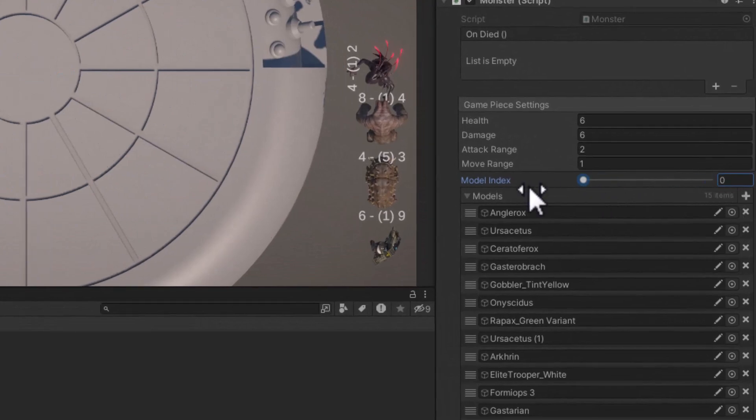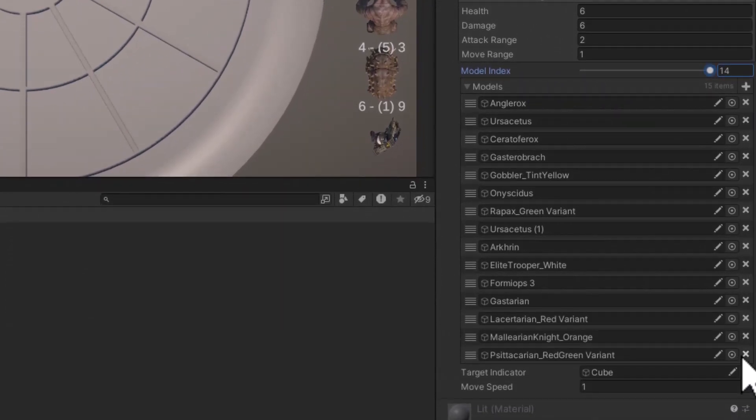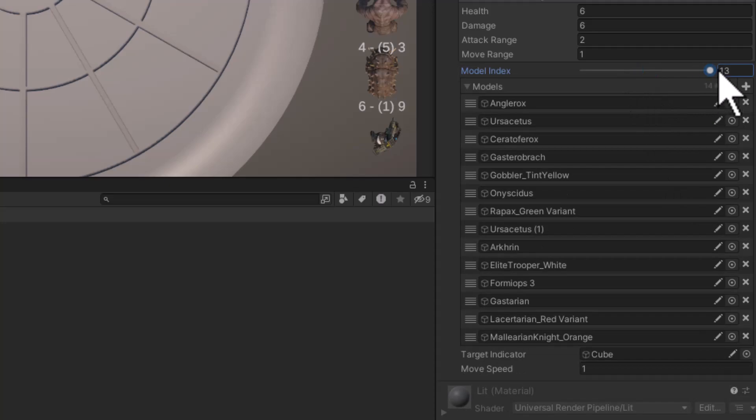You can see it as I slide it across. If I remove something, my maximum value will automatically go down — there, it changed automatically to 13.